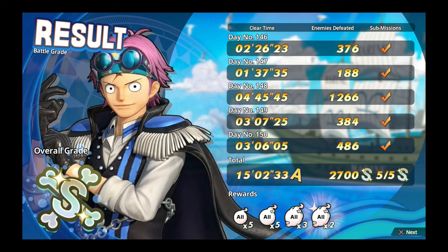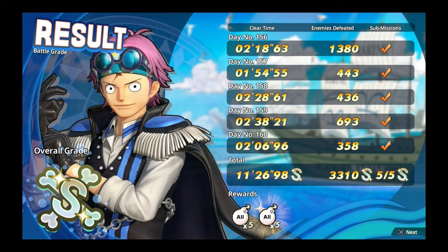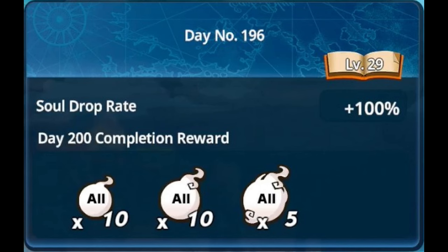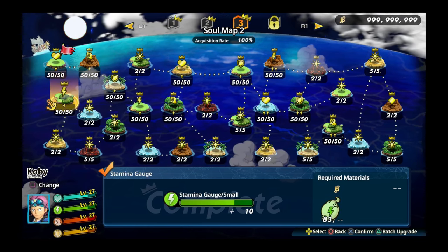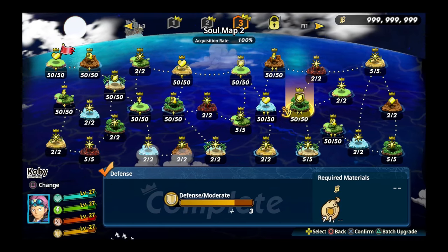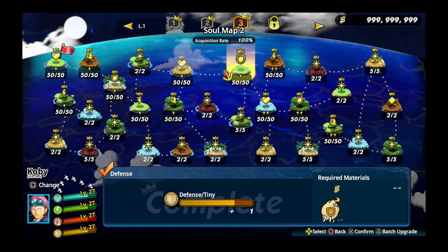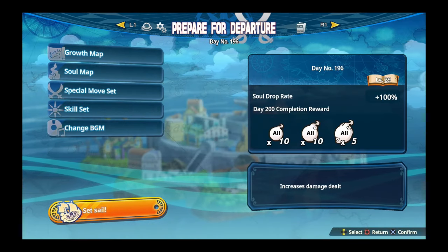Every 50 days seem to count as a big milestone that gives larger rewards than usual. From this point, the small, medium, large pattern continues in terms of size, but the amount increases to 5 of each soul, with S rank now adding another 5 for a total of 10. Once reaching days 196 to 200, the big reward is 10 small, 10 medium, and 5 large, plus another 5 large from S rank for a total of 10 of each size and colour. The amount of souls this mode gives is huge and massively worth it for the time investment, as you can easily max out the current soul maps and then refill your soul reserves ready for the next one.